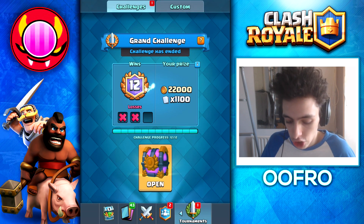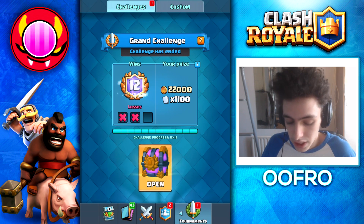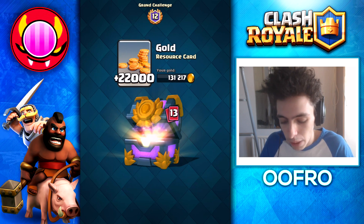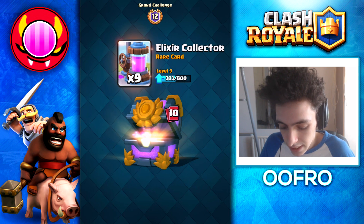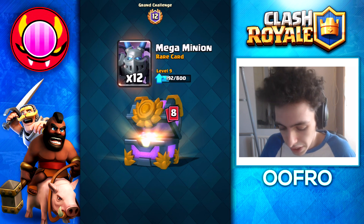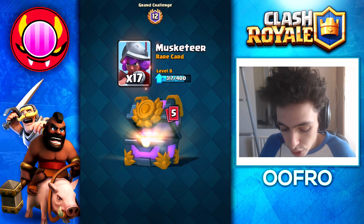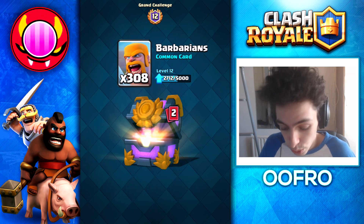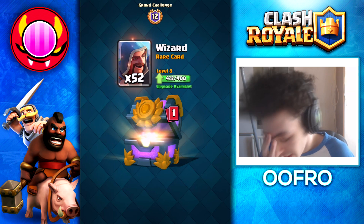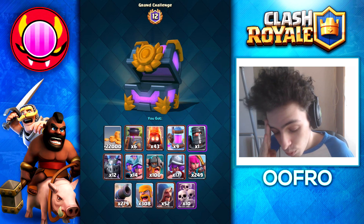Now we're going to hop into this grand challenge chest — obviously 12 wins. I might do a different video on the deck I used; it's really powerful and obviously it got me 12 wins. So let's open it up: 11 epic cards, 110 rares. We're hoping so badly for a legendary. We start off by seeing some rares, some fire spirits. Next up we get elixir collectors, we see one epic card early, still looking for another ten. Musketeers, mega minions, elite barbarians — every grand challenge chest I get, I get elite barbarians. Musketeers, archers — that's a lot of archers. Give me the epic cards. It's actually so bad. This is not worth 12 wins. I was expecting a legendary. What is my chest luck?